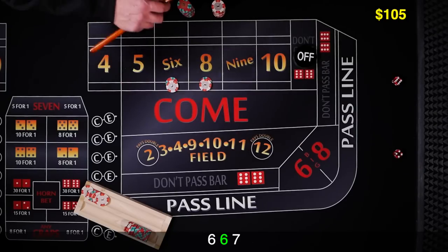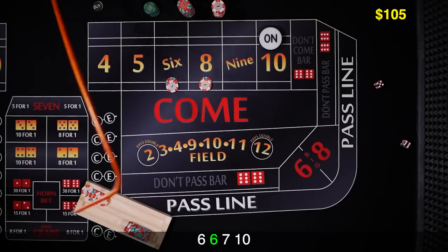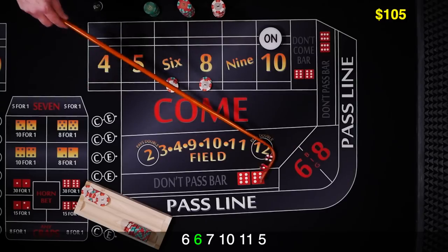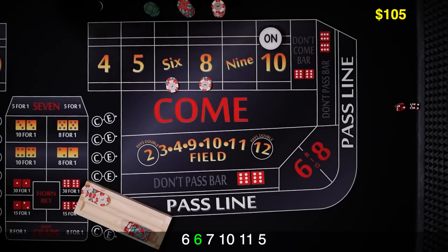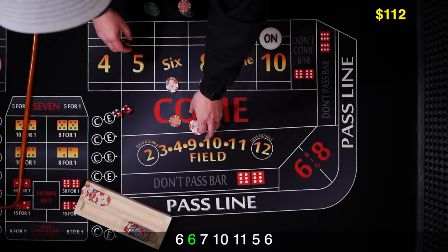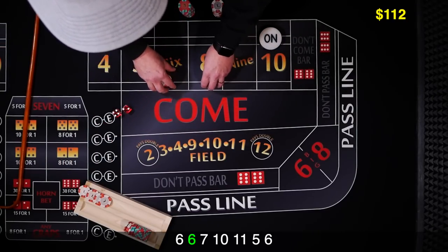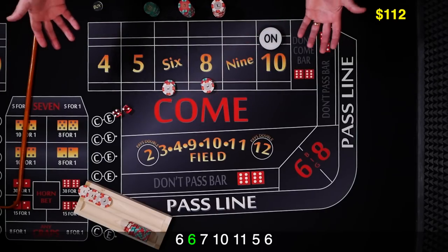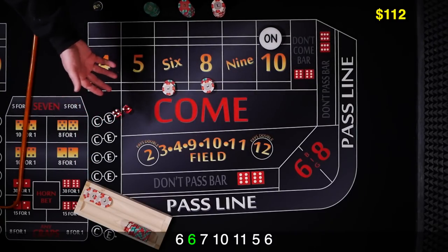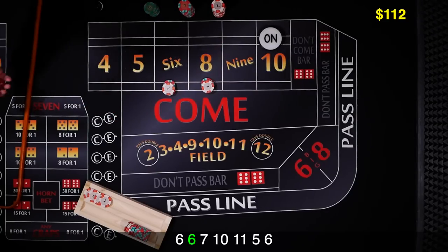Still looking for a point to be established — it's going to be 10 again. We're looking for a 6 or 8. Yo 11. There's a 5. And there's a 6 — that's what we're looking for. That's our second hit. We're going to get paid $7. We're going to go ahead and take that $5, drop it to the dealer, and ask them to go to $12 each. That's kind of the aggressive part — aggressive for a $12 better. We've collected $2 for the shooter but we've still got $10 at risk. The nice thing is we've got $24 out here.